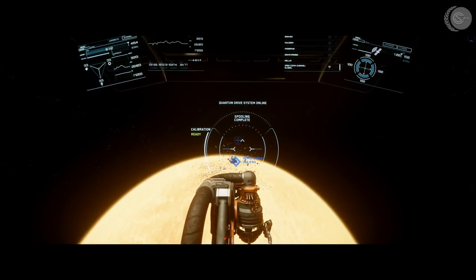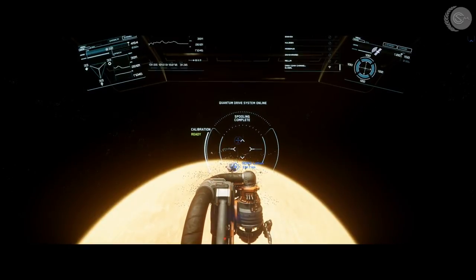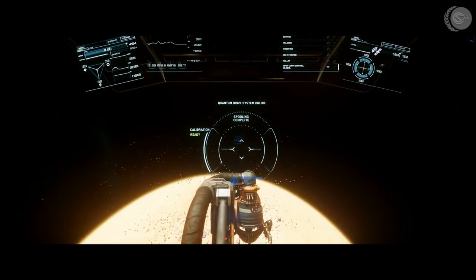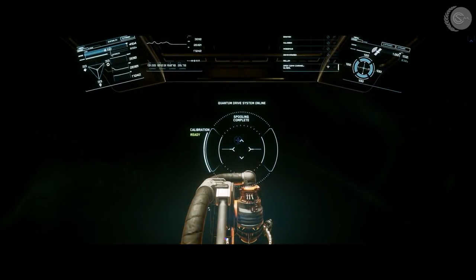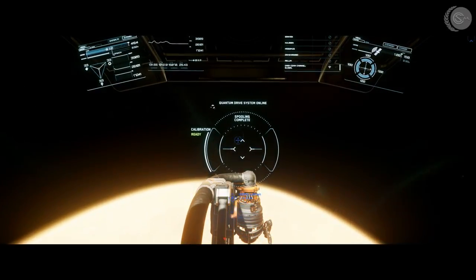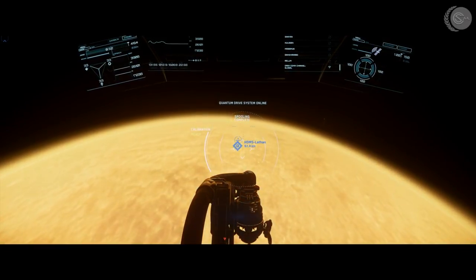I'm going to head to the nearest place that's still in the lit side of Ariel. That should take us right through the debris field. That debris field actually looks like a giant space station that was blown up. I don't know the lore behind it — if you do, please post it in the comments section below.